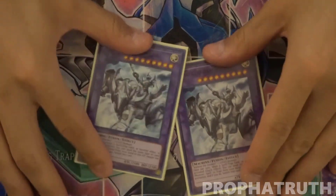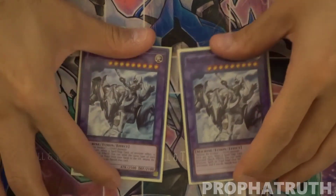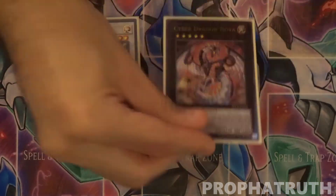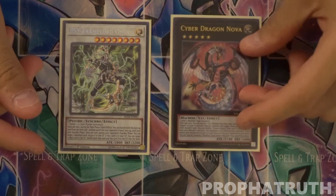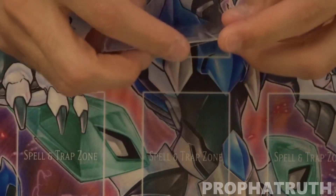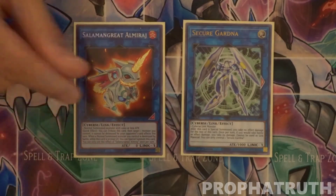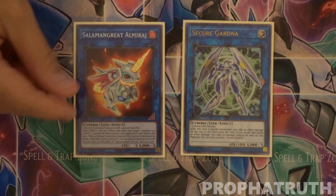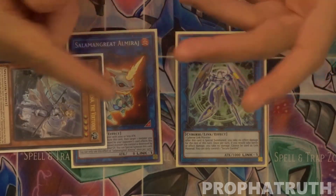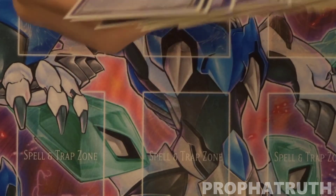I believe you can't because the effect says negate and then banish that target. One Omega and one Nova — Nova is for mirror matches to bring out your Omega, and Omega recycles so you can use your NC again. The only links are Almirage and Gardener — this is how you get your Invoke with the Mechaba play, then you summon Virtuous and go off with the Dogmatica engine from there. 15 in the extra deck as always.